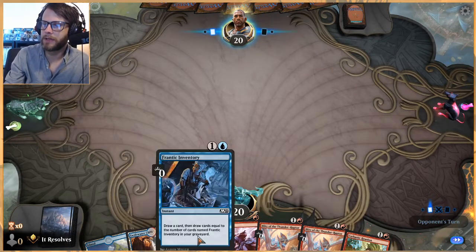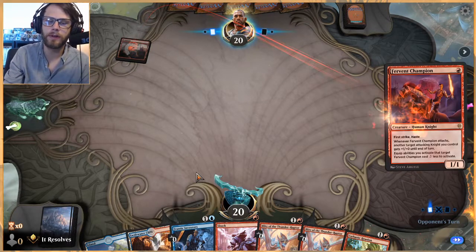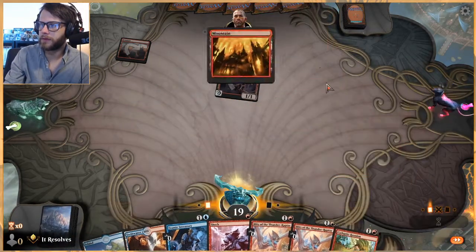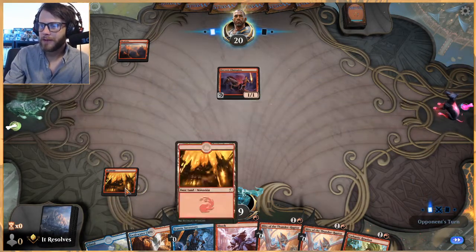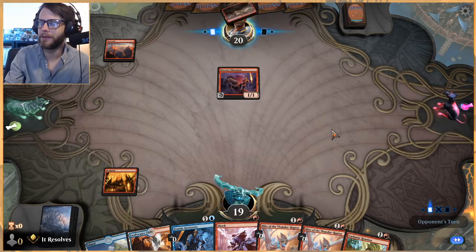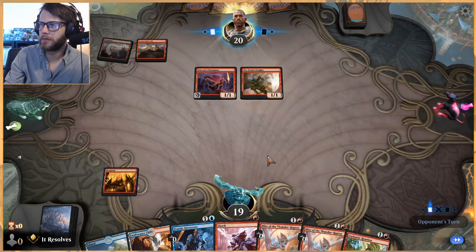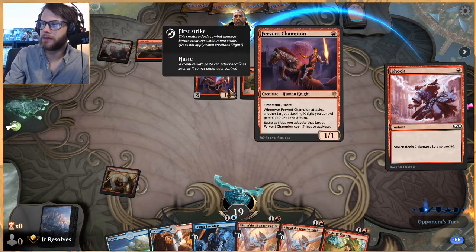Being able to Shock and Blitz our way to a win I'm totally fine with. The Frantic Inventory having it turn two is just going to mean we've got a really good out to drawing a lot of stuff. Mono red — perfect, that is what we want. I was kind of worried about not having red on turn one to Shock, but this is great.